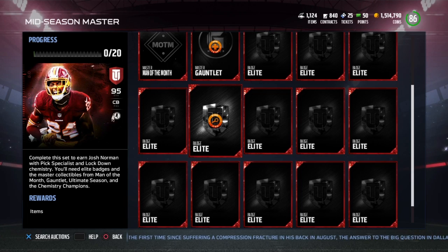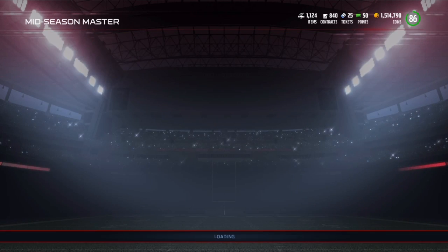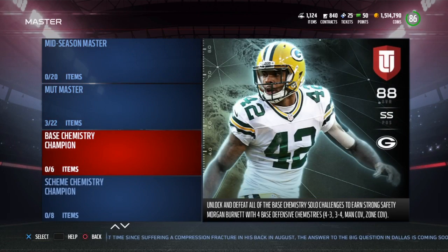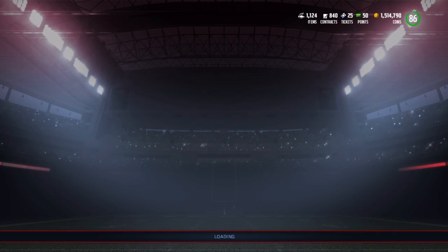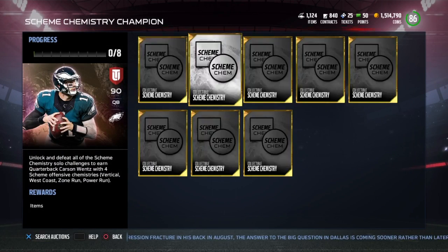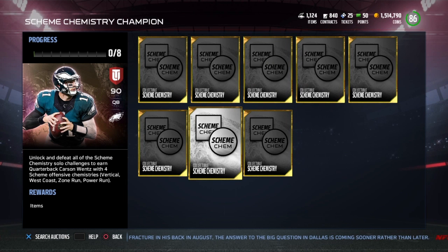And also today we have another chemistry master. We had the Morgan Brad yesterday, and today we got this Carson Wentz, 90 overall. What you have to do is all the scheme stuff — so all those Solo Challenges that you guys see in the chemistry stuff.